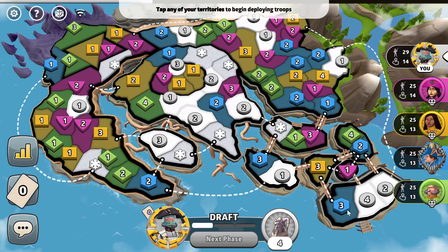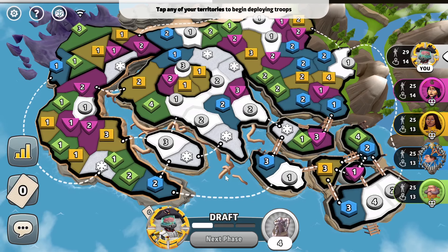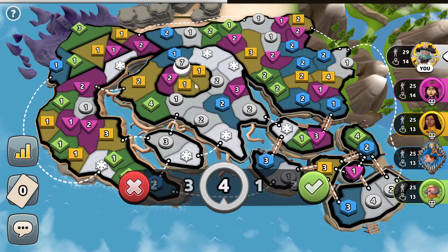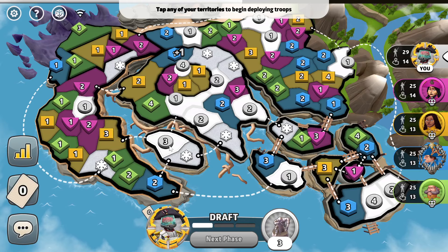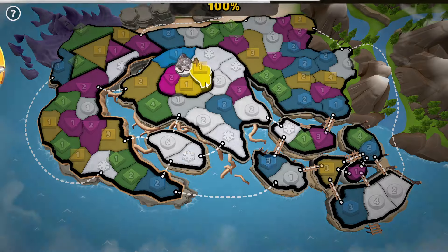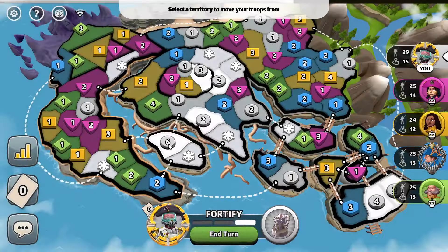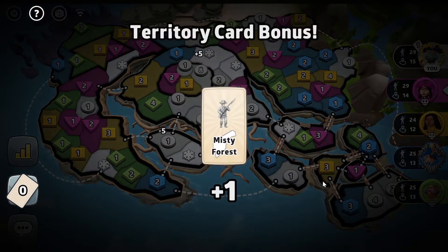We could go ahead and get rid of him here and try to hold Seagrogs, but I think going for the middle of the map would be a little bit easier. Just kind of post up like this and that all connects — just kind of display dominance. We'll go for this.